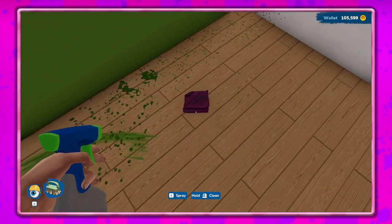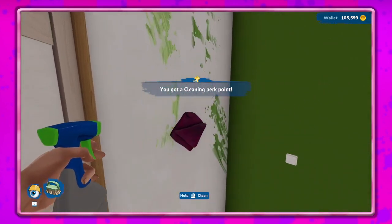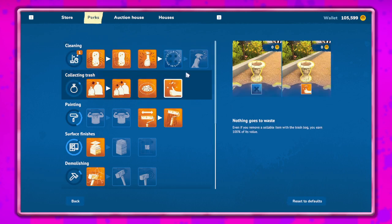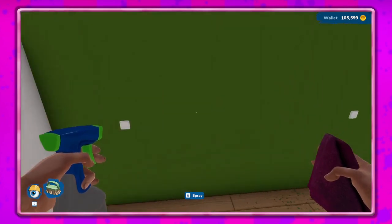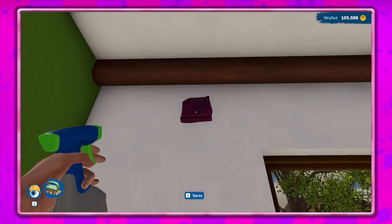We got a cleaning perk too — spraying expert! Cleaning spray now covers a bigger area with a single use. Definitely want that. Also, you can hit R to spray. I like it!